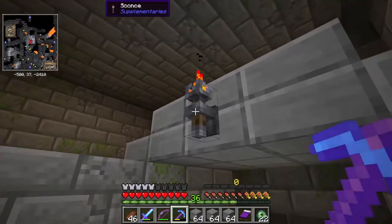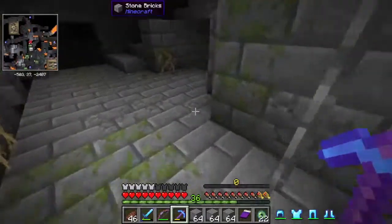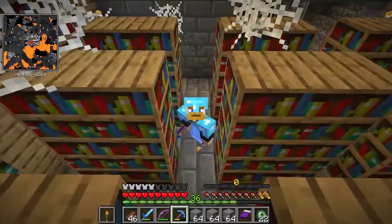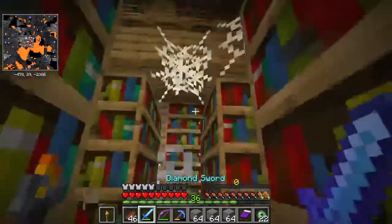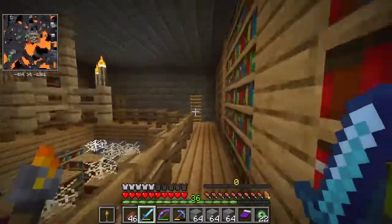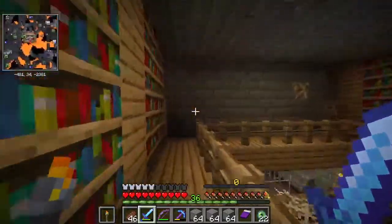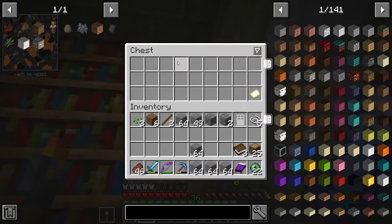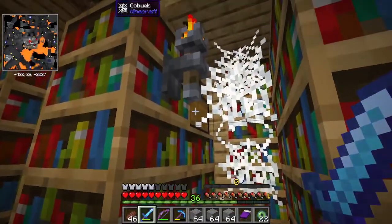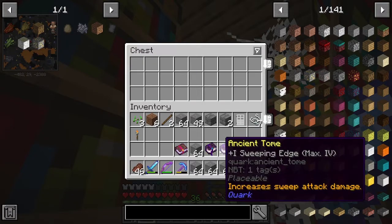Oh wow, look at this place — I found a sconce and grabbed it, holding it in my offhand so we can see while we explore. This is really creepy with the ruined cave all around us. I found the library area — there's a chest in the corner with a couple of books, and over here there's another chest with an ancient tome. I have no idea what that does, but it's a cool find!